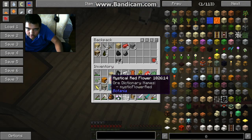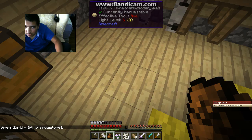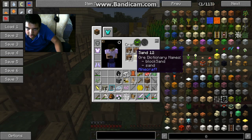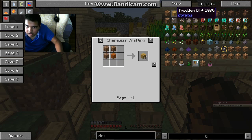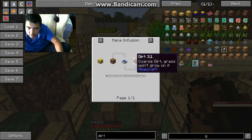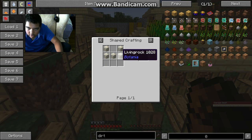All the dirt I have — if you don't believe me, go check out my survival series, but I had a ton of dirt. It's called 'Quest for Power.' I saw some dirt — shapeless crafting: sand and dirt gives coarse dirt, grass won't grow on it. Let me check the recipes... living rock.